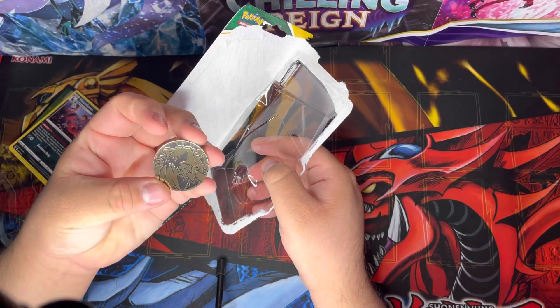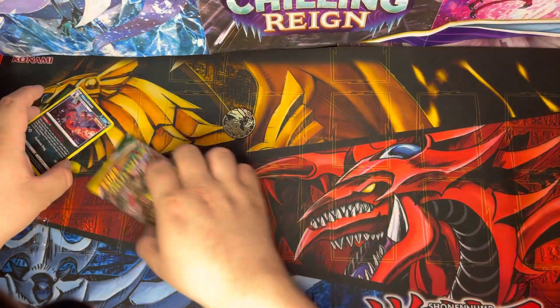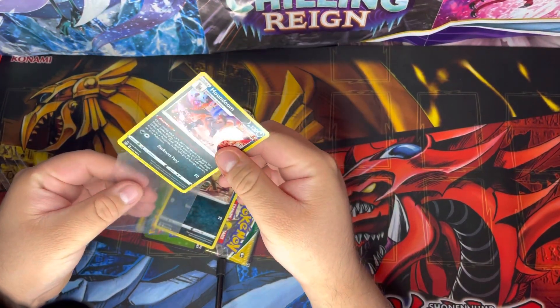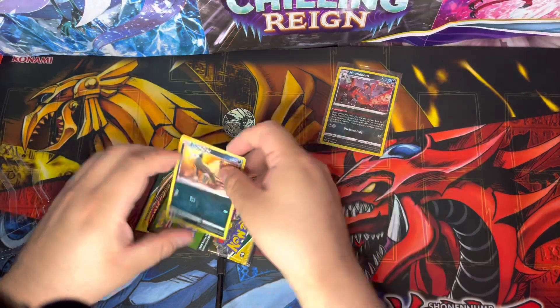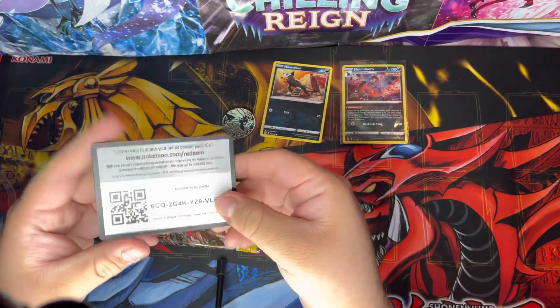Here's the coin. Alright, so here's the holo. None of them are actually promo cards — this is a holo rare, and this is just a Houndour. Alright, cool — and here you go, your promo card cold card.